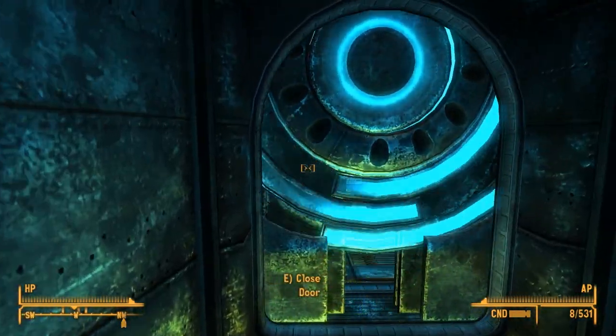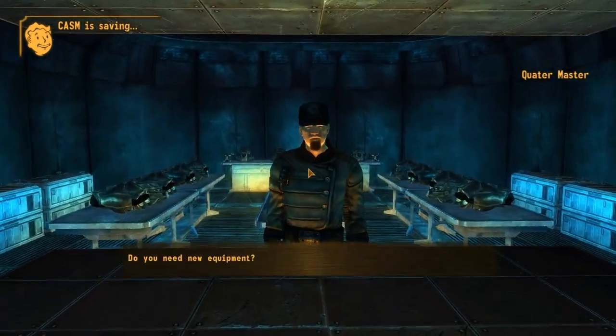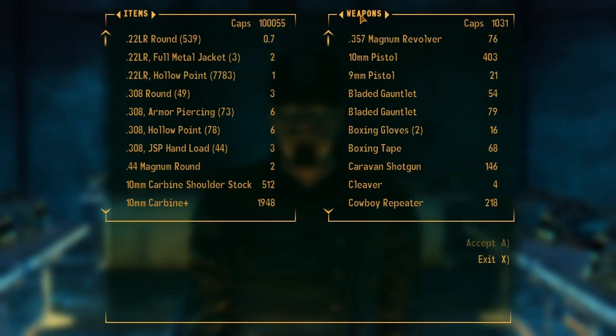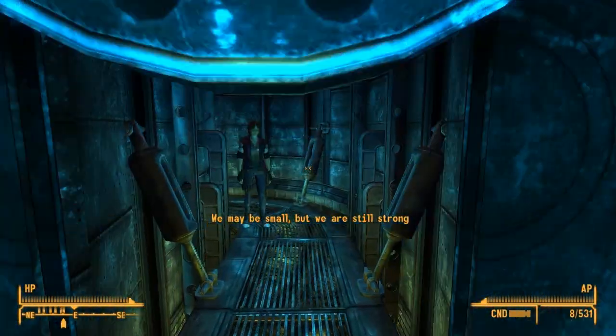Remember Frank Corrigan? He didn't cause any problems. I need the armor — I need the magical armor. Can I buy armor now? Nope. We may be small but we're still strong.